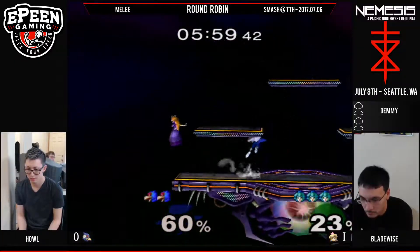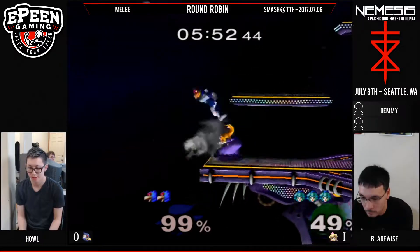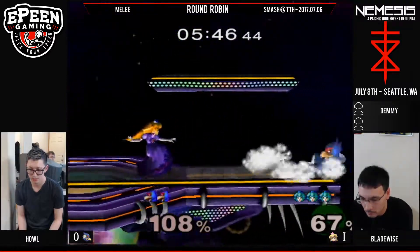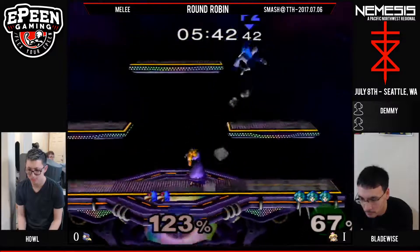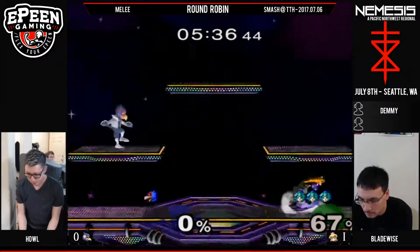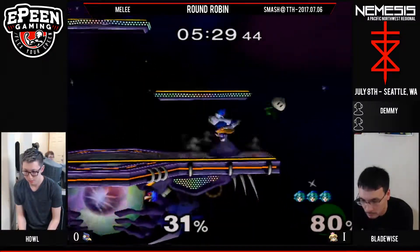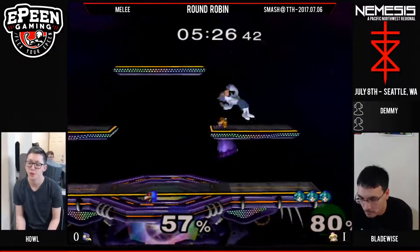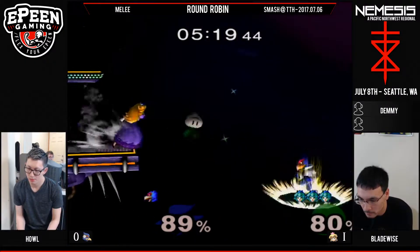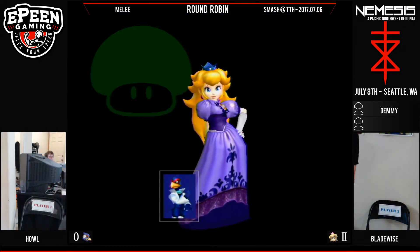Howl is traditionally a PM player, probably just a little bit. A few of his floats might just be coming from not being used to the Melee timings — slightly quicker. Now he's deciding to run off instead of dropping through the platform. Get that pan to the face! Howl on last stock against Bladewise, approaching with an up-air, second hit though. You think that getting hit by Peach you have time to shield or maybe roll away, but someone like Bladewise is able to move so quickly with Peach. Getting hit by that snipe. A really technical Peach can...